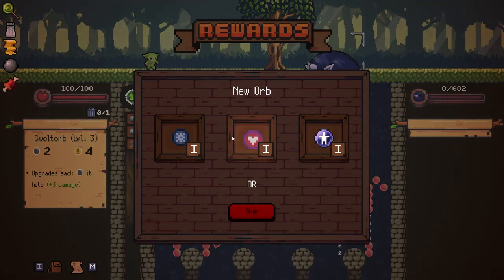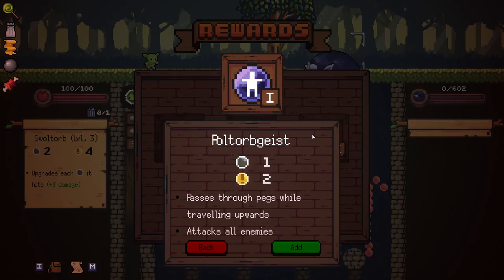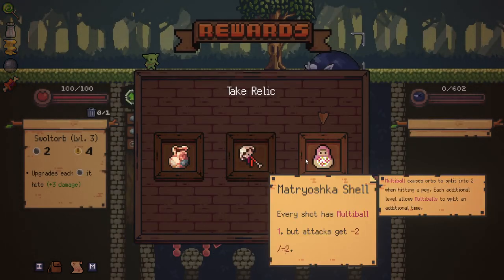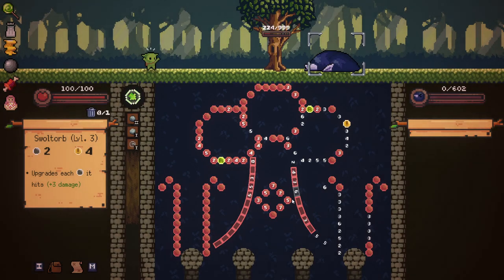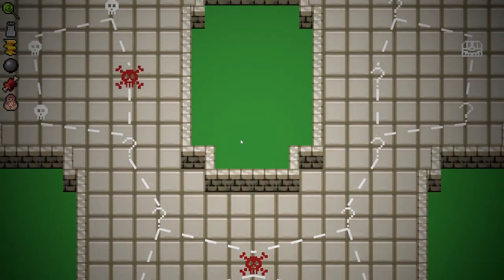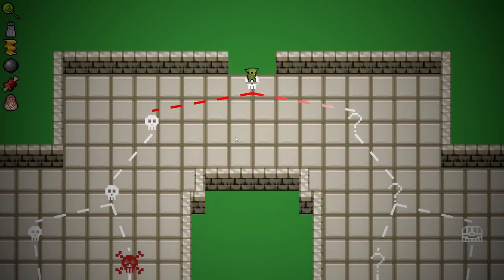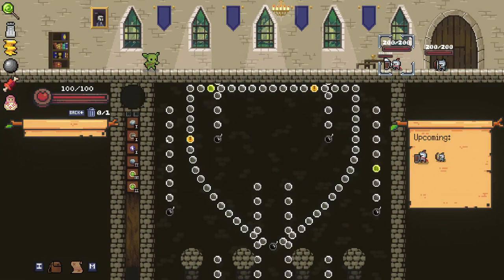Doctorb for healing, or Poltergeist orb. I'm going to go for the poltergeist orb. I think we should go for this. It could be kind of bad because it means we've got some weak orbs in our deck now, but I'm thinking we could get some really interesting stuff going on with the bonus crits and the swallet orbs.